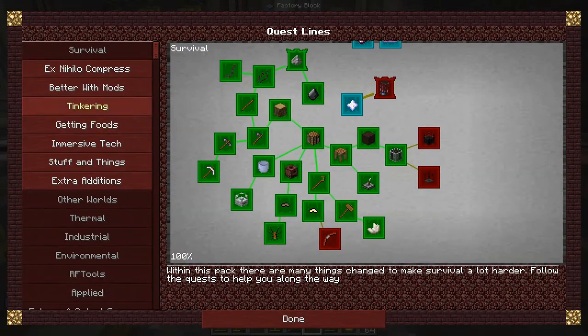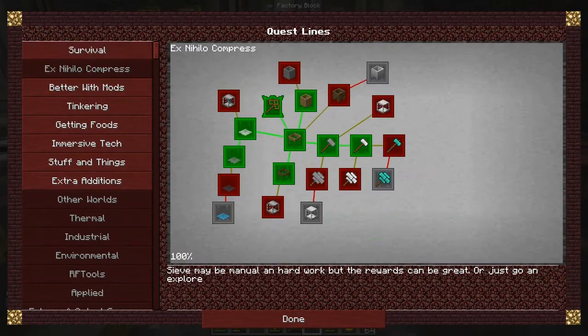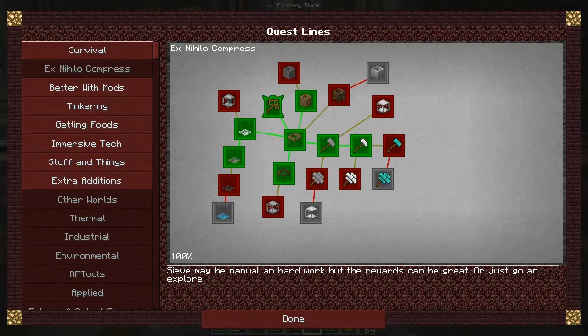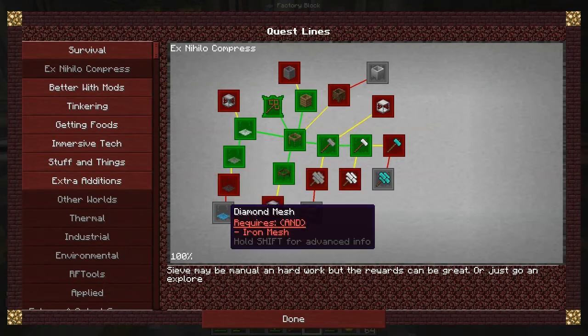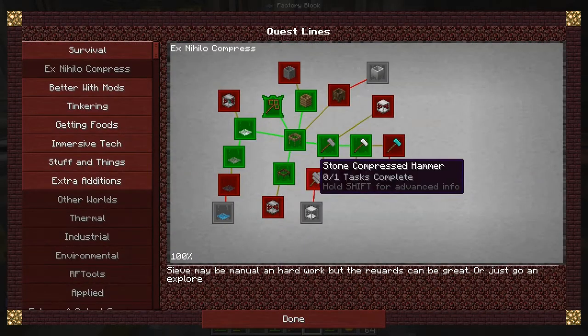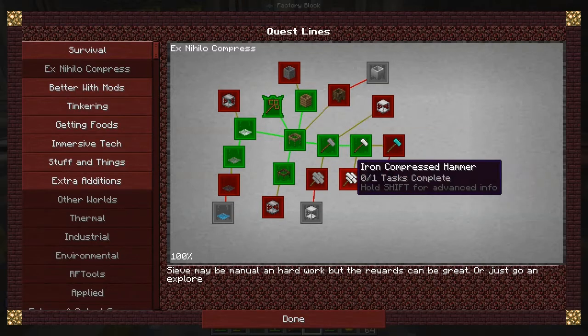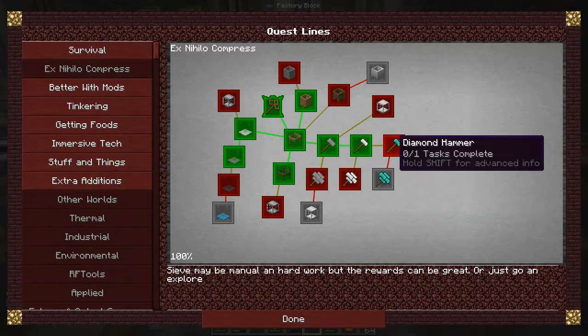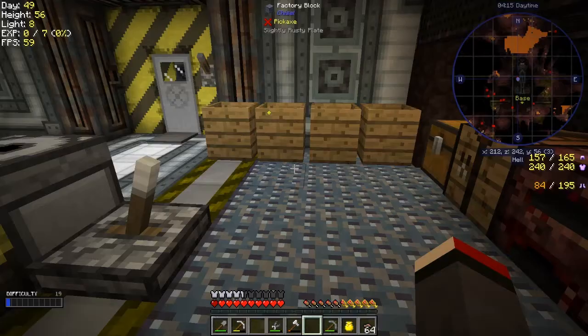Under Ex Nihilo compression, we can make some stone compressed hammers. I've also discovered somebody else while asking about it. We probably should make these grids — what does that give me? A choice reward or a loot chest. I'll keep my hand for the time being. Auto heavy sieve and heavy hammers will require 18 ingots of iron — probably haven't got that yet.